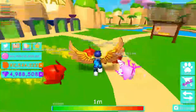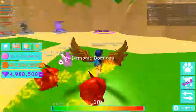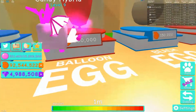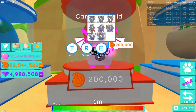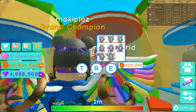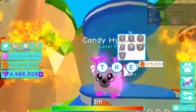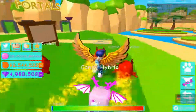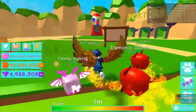Another thing we got is a lot of very cool new pets over here at the beach area. As you can see, we got the Water Egg and the Balloon Egg, and both of these are very good. Look at these pets — they are just insane.